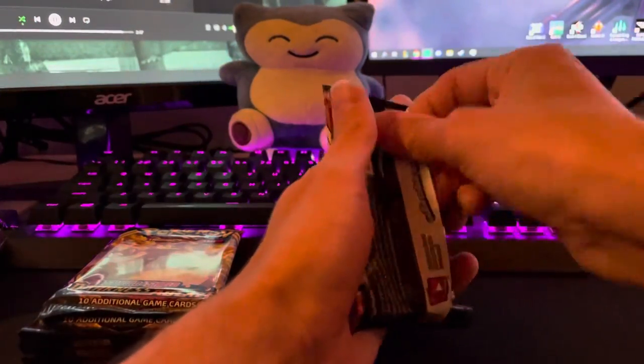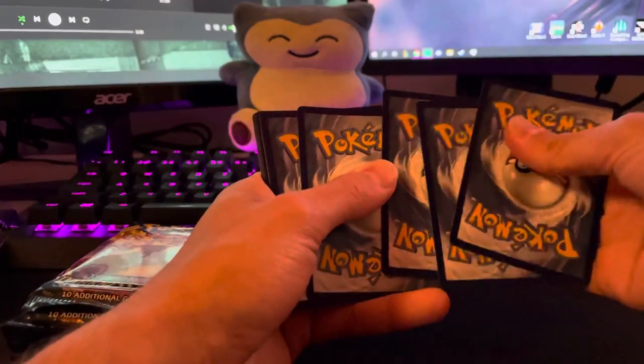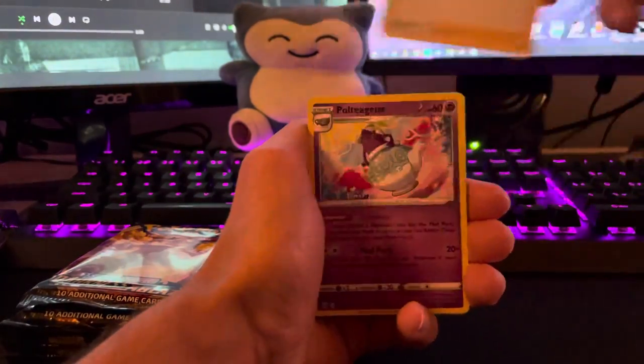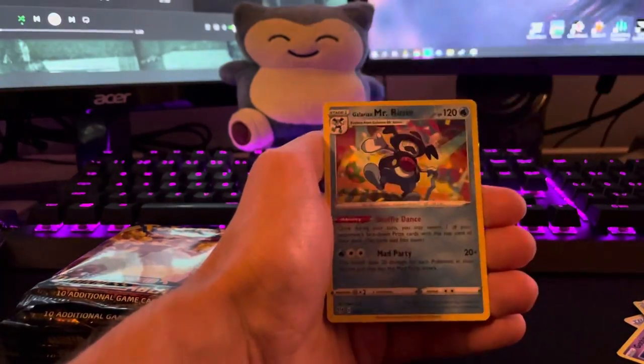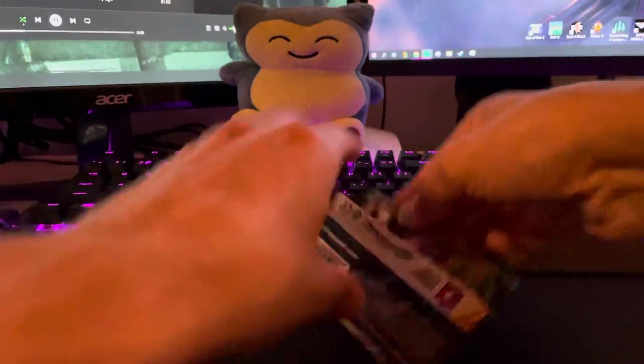I want to be optimistic and say Darkness Ablaze — I have yet to pull that Charizard. Starting off with Leaf Energy, Corvus Squire, Rose, Poltegeist, Gothita, Nickit, Larvitar, Grimer, Shelmet, and the first pack gives us a non-holo Galarian Mr. Mime. Pack one — nada. So there are eight packs in here, same as Sun and Moon Base, pretty even battle.